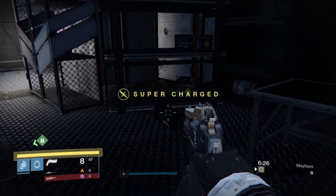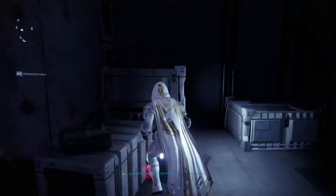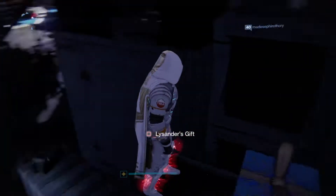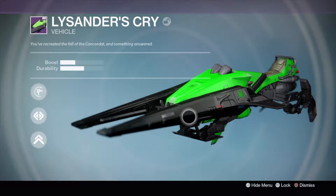Now that you've done that, you can go back up to orbit and go right back to the tower where you started. Go back to that little present or box and you can open it up now that you've got that ghost. It's called Lysander's Gift, and when you open it you'll see that you get a sparrow called Lysander's Cry.